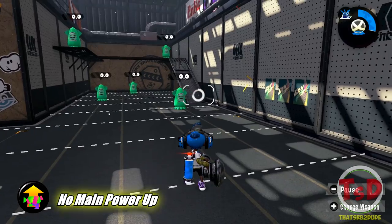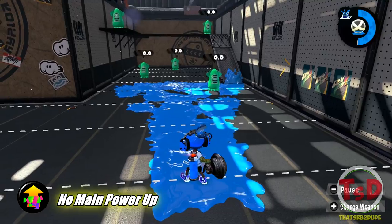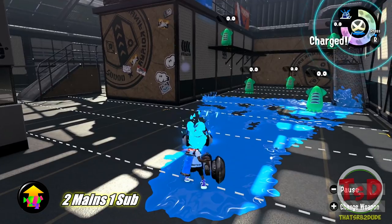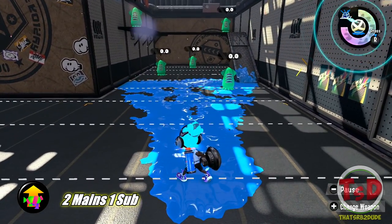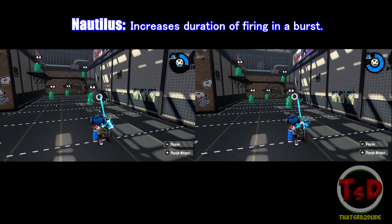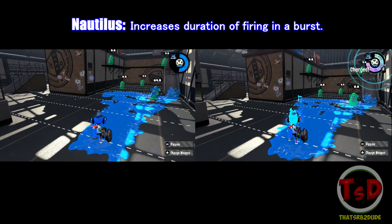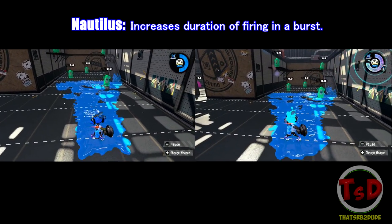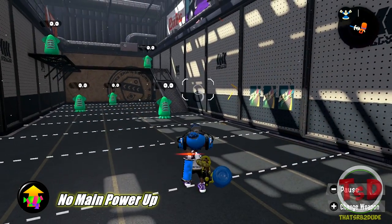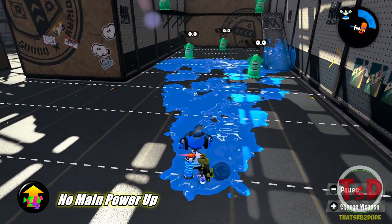For the Mini Splatling and the Nautilus, I feel like it helps fight against foes a little bit better, keeping them more within the battle. Especially for the Nautilus, this could be particularly helpful since its meter goes down very, very fast. With at least two mains of Main Power Up, it gives you just enough extra time if you're chasing an opponent and need a few more shots to finish them off.